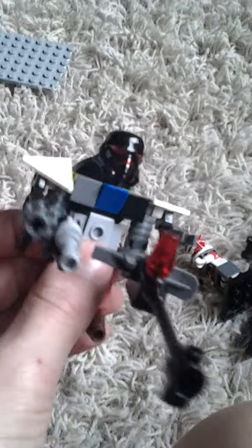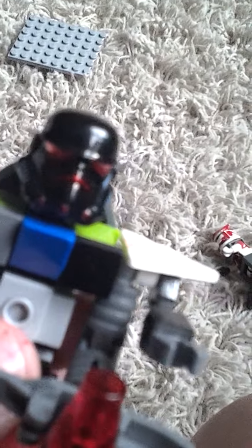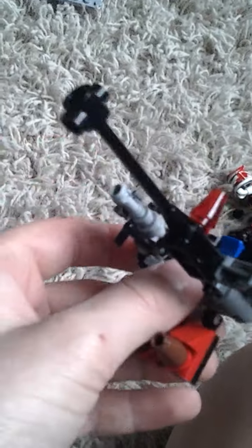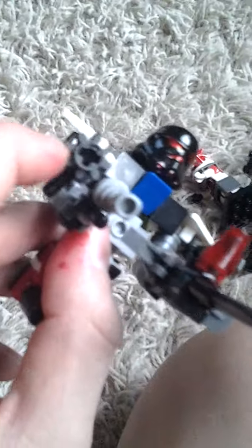This guy right here, my battle mech, has four arms and three weapons. He has an Imperial Pilot helmet, and it has some red on it. His weapons are a heavy gun, anti-aircraft, a regular machine gun, and a modified pistol. That's all I have to tell about him.